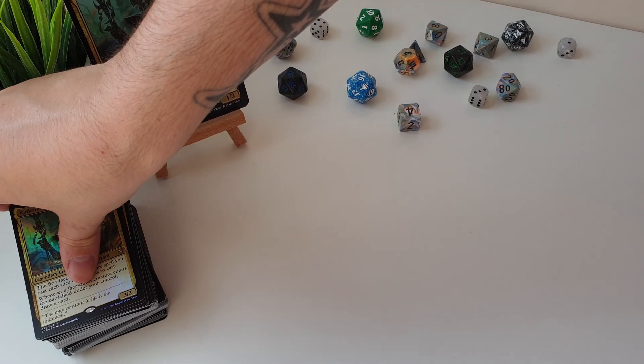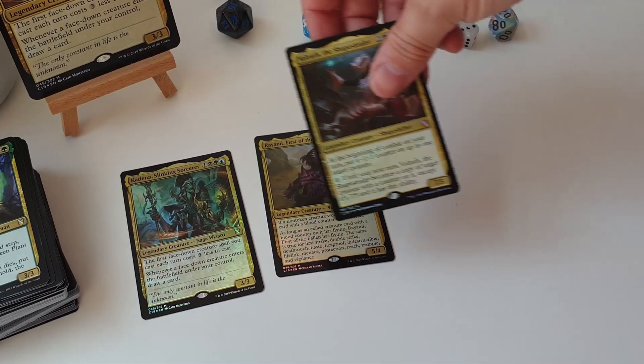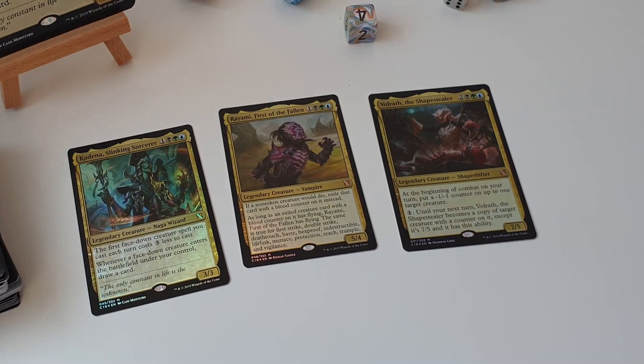Starting out with the 3 brand new commanders for the deck — Kadena! Absolutely fantastic, really love this naga wizard! It's a really unique effect being a morph commander, so the deck mostly focuses around this ability of playing cards face down and surprising opponents when you flip them! That is going to be something to look forward to upgrading — going to start working on that soon!